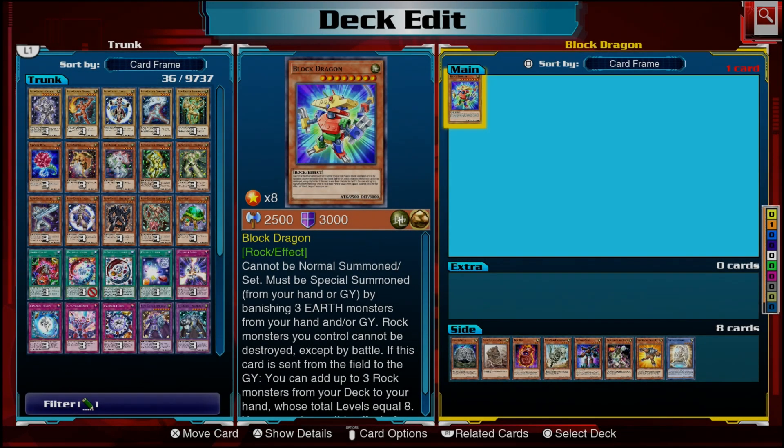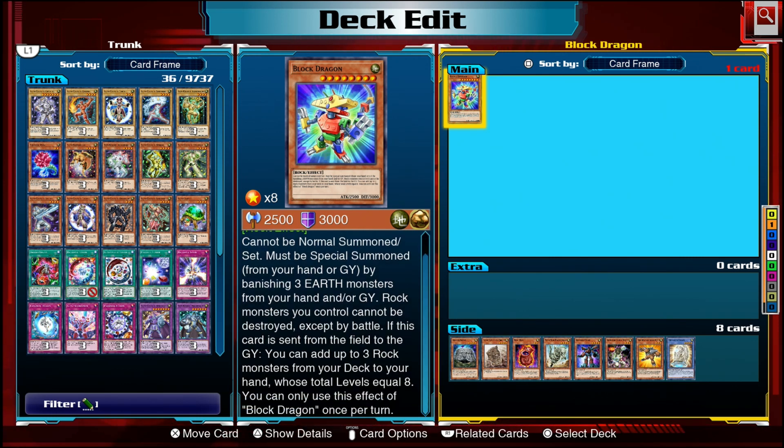Hey everyone, my name is Sean, and recently I was trying to look for a deck that can make use and abuse the effect of Block Dragon. Block Dragon's effect reads: you must be special summoned from your hand or graveyard by banishing three Earth monsters from your hand or graveyard. Rock monsters you control cannot be destroyed except by battle, and if this card is sent from the field to the graveyard, you can add up to three Rock monsters from your deck to your hand whose total levels equal eight.